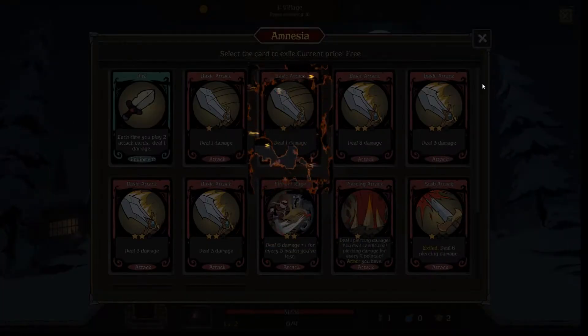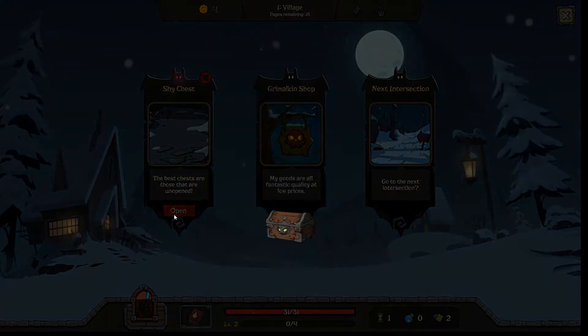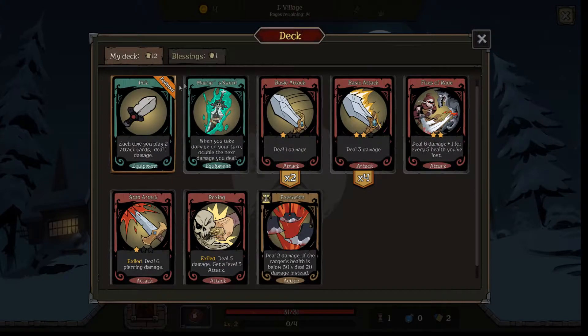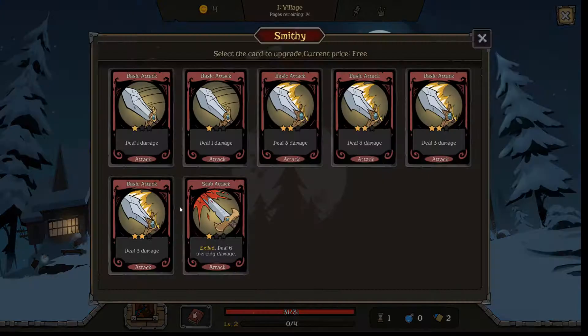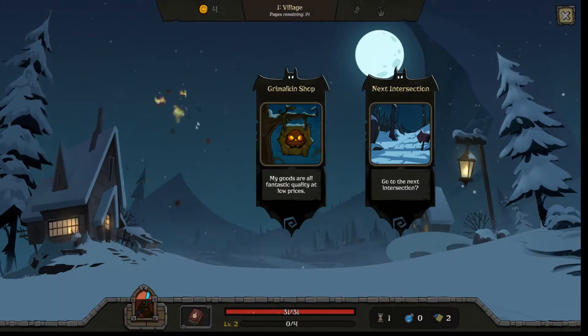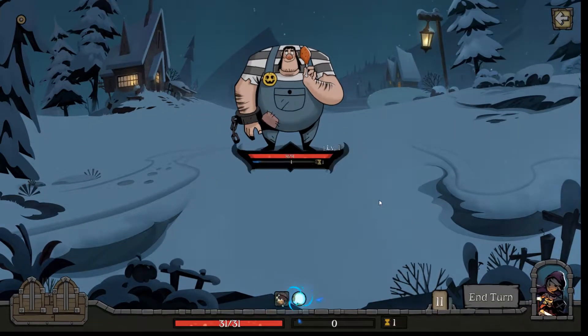Right, amnesia tower — I don't like this. I know piercing damage is good, but I don't like that low damage one. When you take damage on your turn, double the next damage you deal — it's better than nothing, and it's an equipment, so it's not automatic but it should work. Let's actually equip this one instead of the Dirk. Let's upgrade that card and throw the Smitty off our deck.